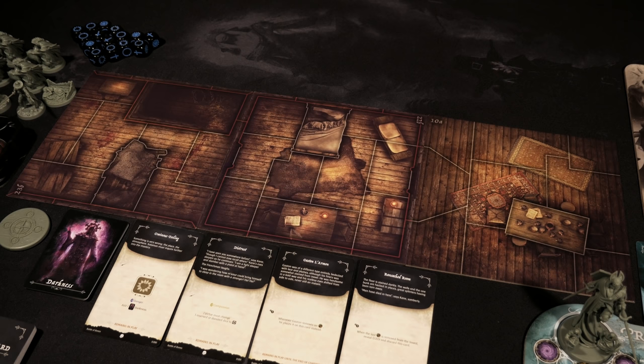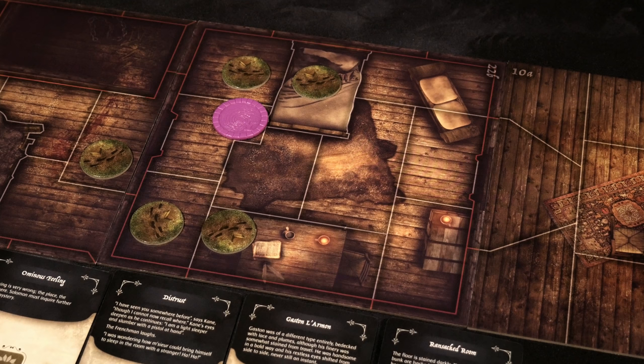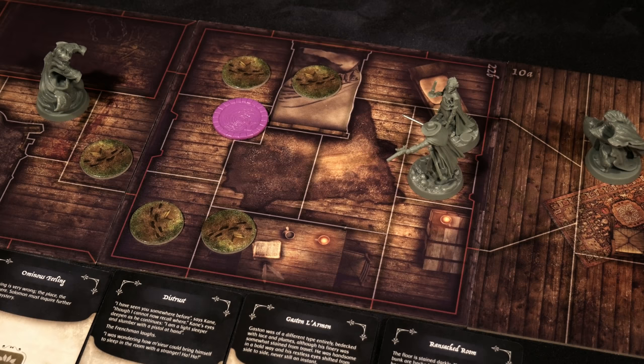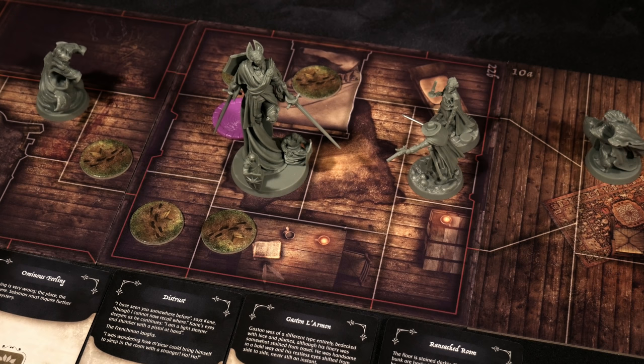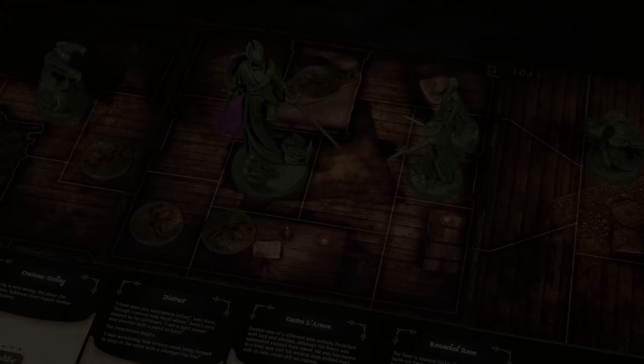I've gone ahead and set up the tiles as depicted in the storybook — all three in a row. We have the compass token, the darkness deck of eight, and all discovery cards from previous chapters that remain in play. One discovery card disappears at the end of chapter five; we're currently in chapter 3a. That's going to set us up for chapter 3a — join me when we come back to the playthrough, pick it up exactly where we left off, and enter our very first scene within the game together. Thank you for watching, and as always, keep on rolling solo!